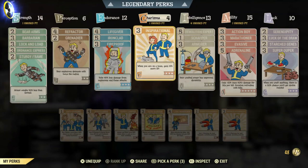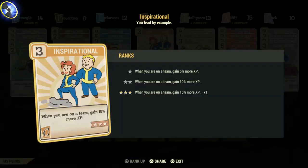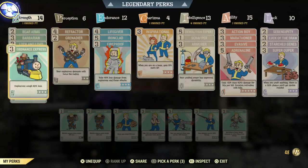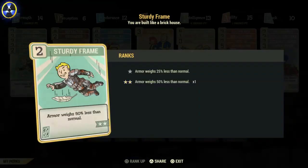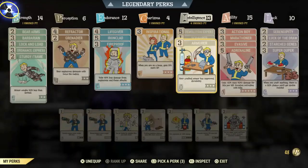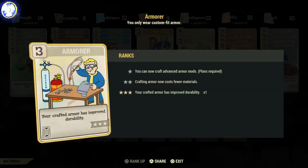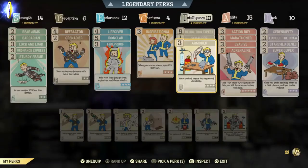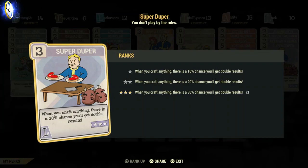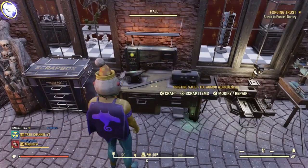Here are the perk cards I'm using, by the way. Make sure you have Inspirational and make sure you're in a team. Put on Sturdy Frame so you can make more stuff. Scrapper is on there too. Have a read up to see what you think — basically anything that helps. Super Duper so you can make more items.